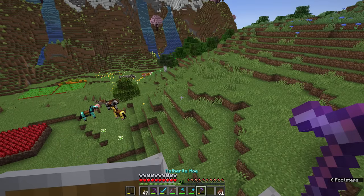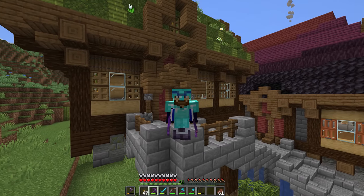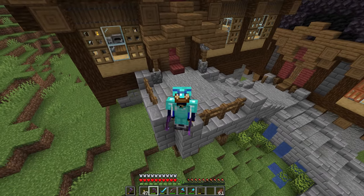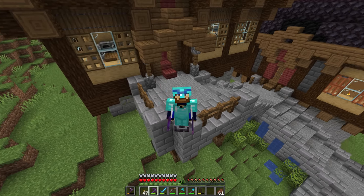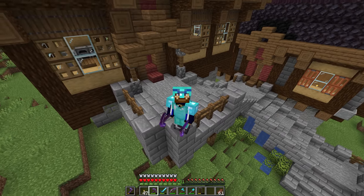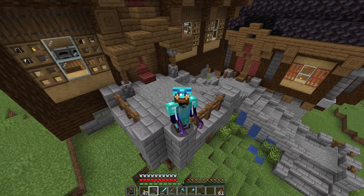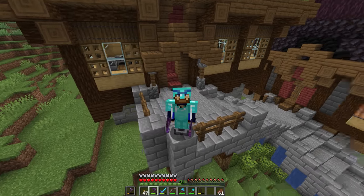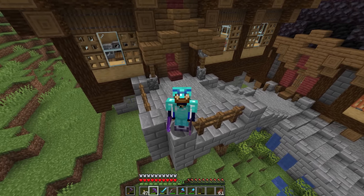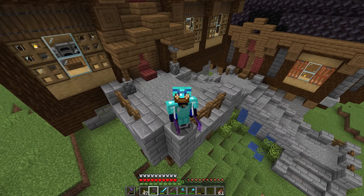With our first netherite upgrades done — we've got the netherite hoe, the netherite pickaxe, and some fancy looking boots — that is where we're going to leave this episode of the Minecraft Survival Guide. We're going to be revisiting ancient debris and netherite a few times across this series to look at more effective ways of mining, especially once we have more access to explosives like TNT. Thank you so much for watching. My name has been Pixlriffs — don't forget to leave a like on this video if you enjoyed it, subscribe if you want to see more, and I'll see you folks soon. Take care.